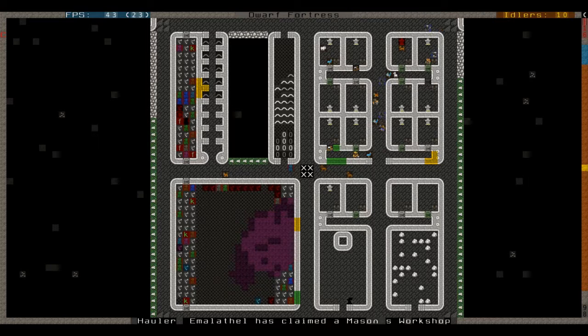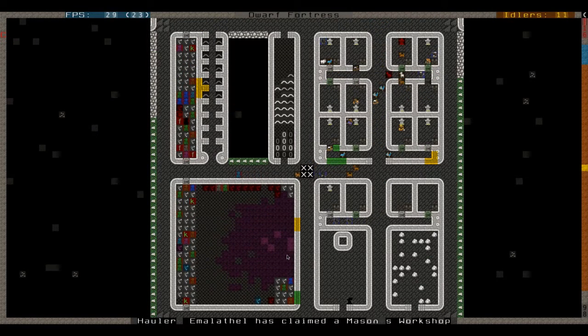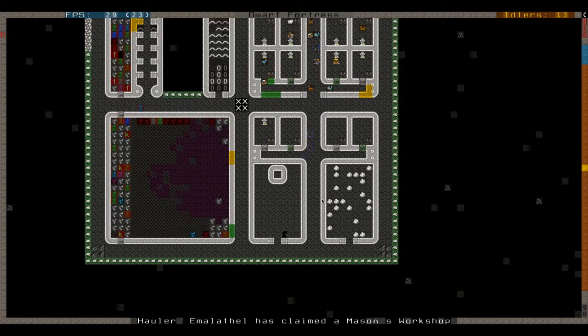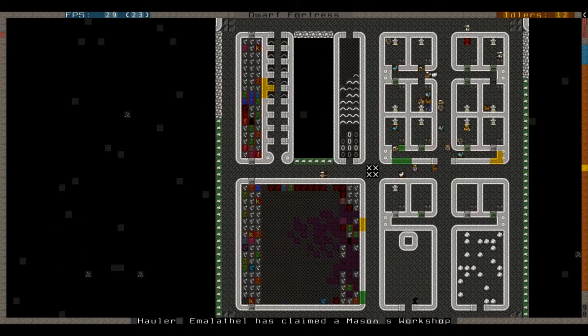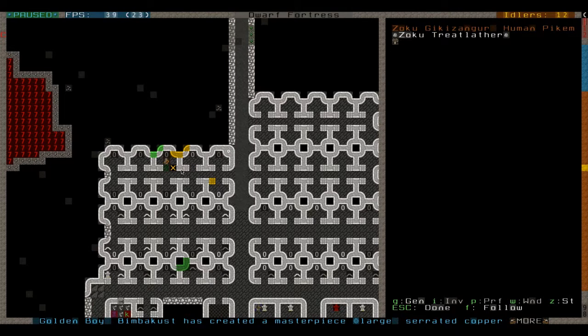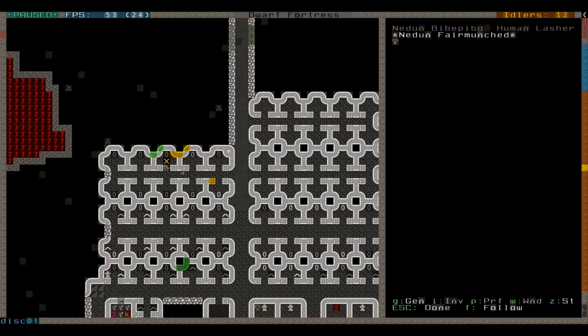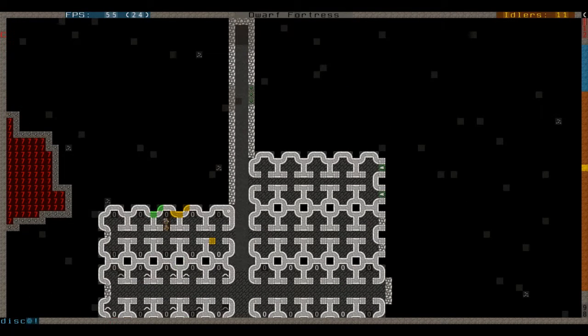I expanded the corpse stockpile down here. As soon as they actually make this lever, which I haven't done yet, it's going to make a quantum stockpile for things I want destroyed, to hopefully recover some more framerate. I would probably get rid of all this corpse stuff and maybe some of the refuse stuff from upstairs and some of these broken clothing. At this point I don't really care about stuff from the outside. These two guys have been here — I think they're human caravan people. Human pikemen, human lasher. They must have came in with a human caravan and got trapped in here.